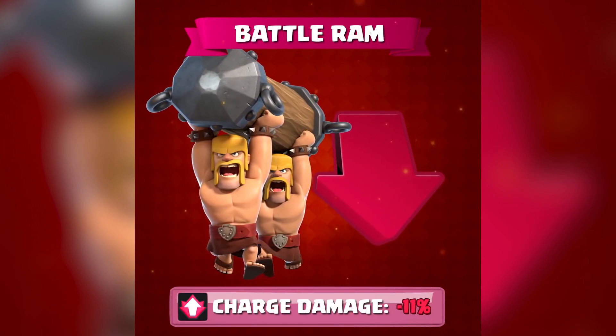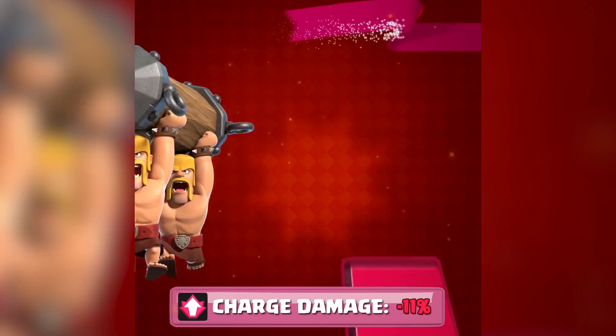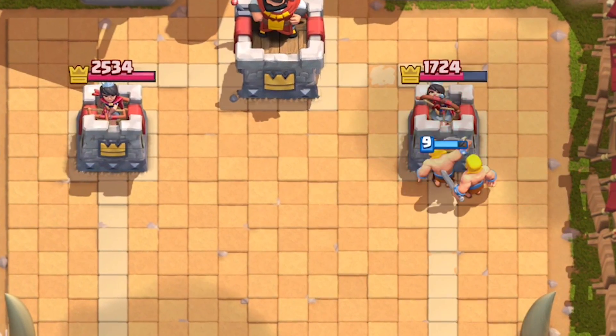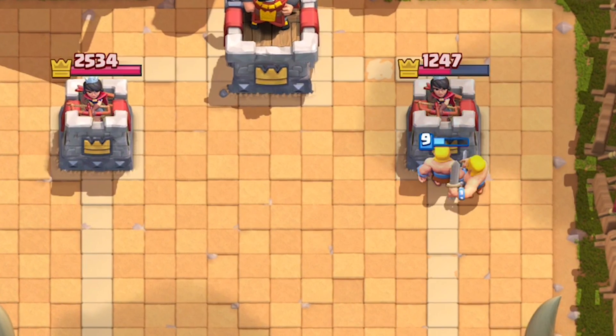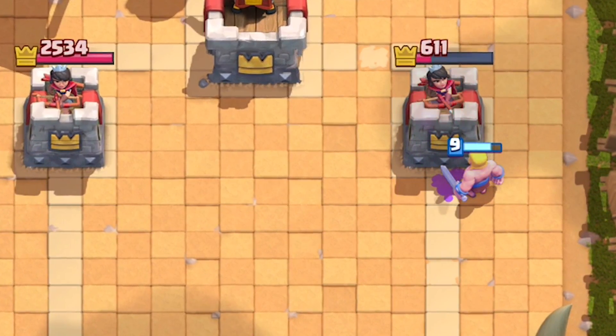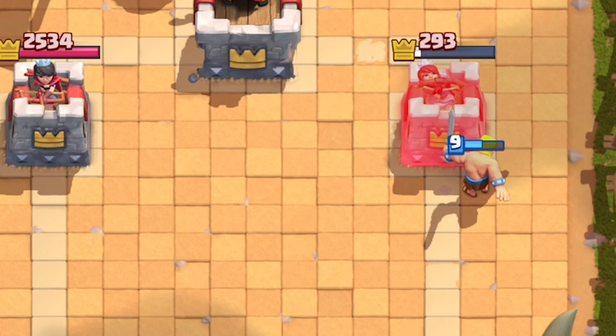The battle ram has been way too dominant, especially in three musketeer decks functioning as a tank and a lightning rod. They want the hog rider to dominate, so they're nerfing its damage from 247 to 220. This conveniently makes its damage consistent with the ram rider.